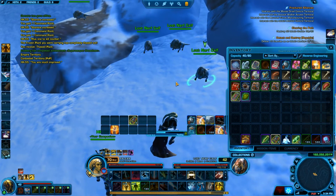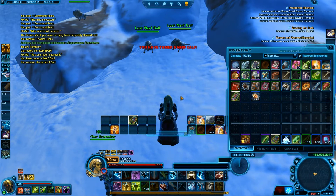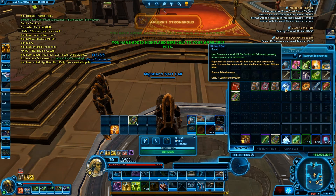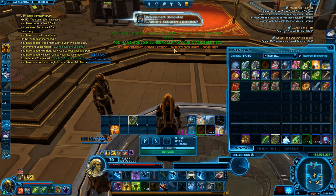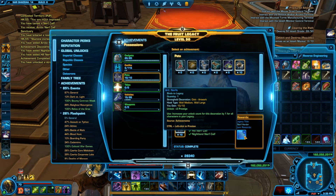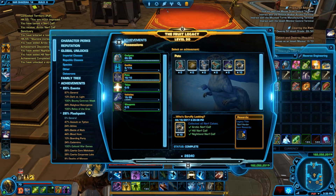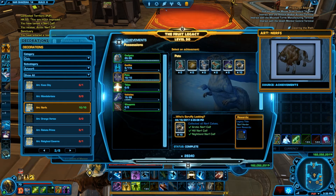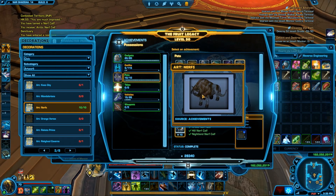Then you click all three of them and you'll get the 'Who's Scruffy Looking' achievement, which is based on Episode 5. I think it's also a reference to Princess Leia. This is a really, really cool achievement. If you find any more locations or information, let me know in the comments below so more people can see it and do this achievement. Hopefully this little guide helped you.